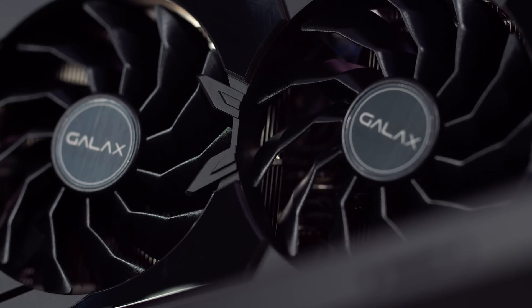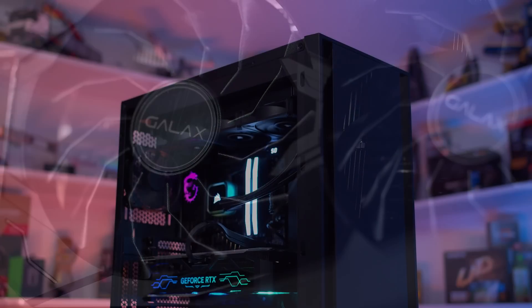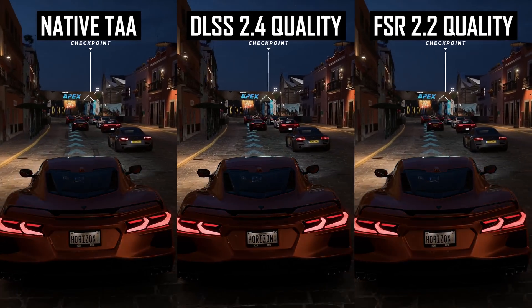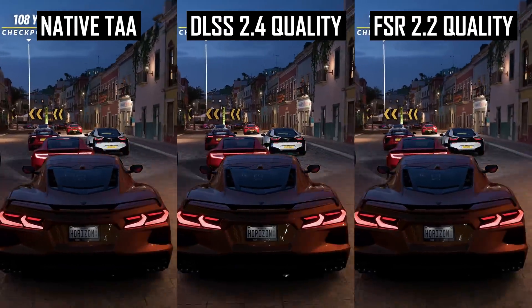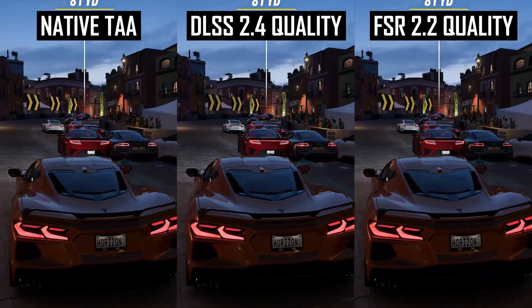For those interested, Forza Horizon 5 comes with DLSS 2.4.12, which was the most recent version when the update integrating DLSS was released. We're starting with a look at the built-in benchmark, which runs through a city race comparing the native TAA implementation, DLSS 2.4 quality, and FSR 2.2 quality, all using default sharpening.